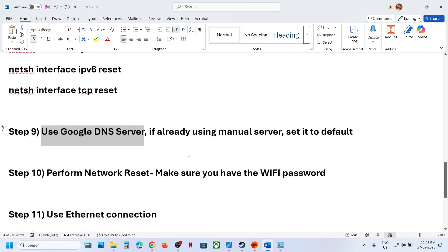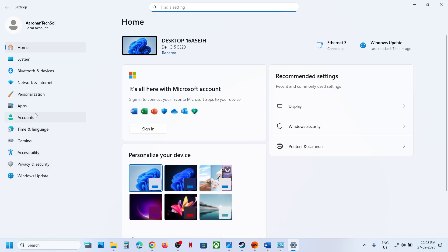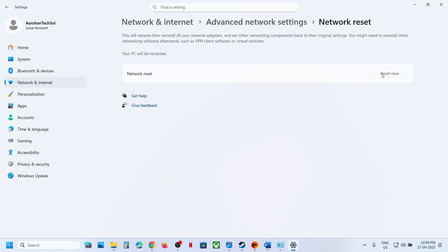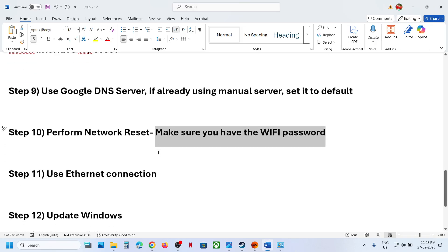The next step is to perform a network reset. Before doing so, make sure you have your Wi-Fi password, because after the reset it will ask for your password again. Go to Windows Settings > Network and Internet > Advanced Network Settings, find the 'Network reset' option, click 'Reset now', click Yes, and your system will restart.